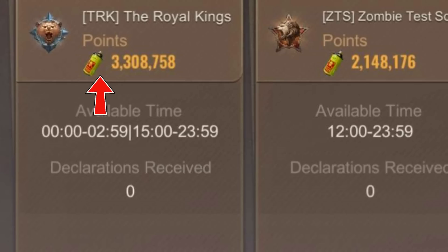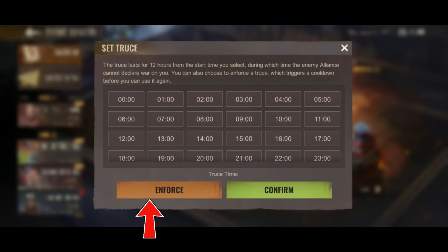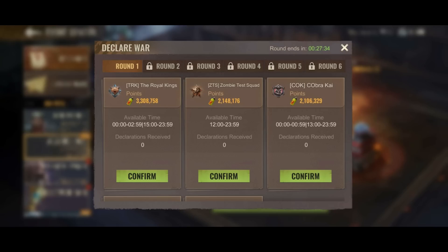Each alliance on the list displays a state score. If you win against one of them, you will steal some of that state score from the matched alliance. The same applies to you — if you were matched and lost, you will lose some of your own state score. During this time you can also choose to Enforce Truce against one of these alliances if they declare war on you. However, if you did not set any truce, you are available to war 24 hours.